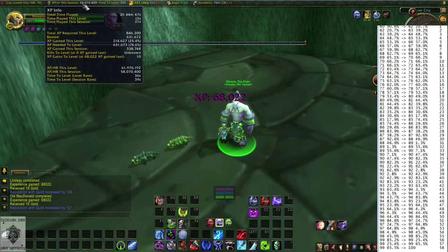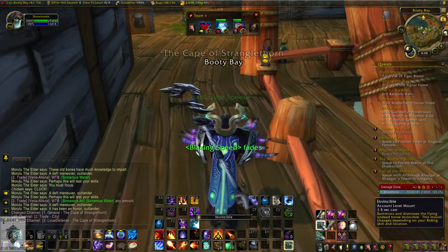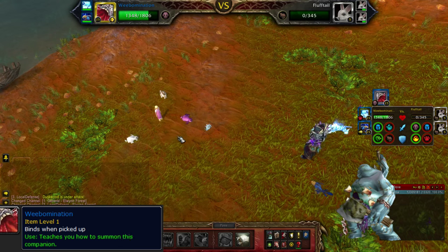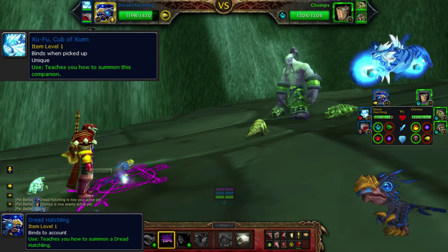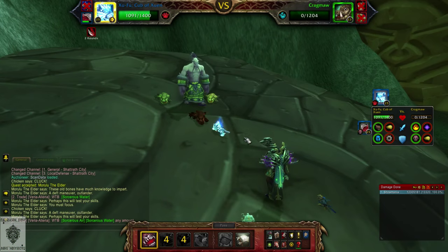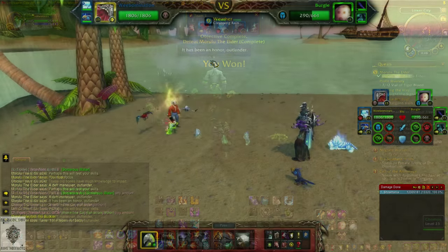You can also speed up the actual daily running. I like to run them on my mage with my hearth set to Booty Bay, so I can quickly teleport to each of these NPCs and complete it as fast as possible. The pet I like to use is the Weebomination because it has an AoE cleave that just burns through these lower-level pets. For Marulu, I like to use the Dread Hatchling and Zufu, but since you outlevel the pets anyways, just about anything would work. In total it takes me around five to ten minutes to complete all five dailies including load times.